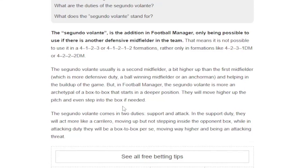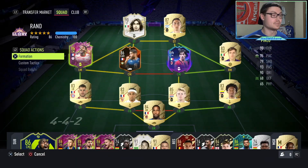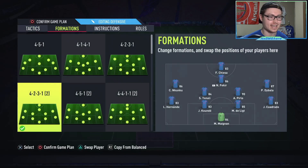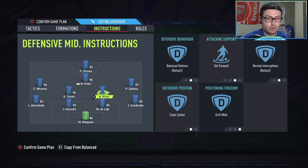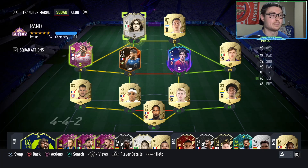Kind of like a box-to-box that starts in a deeper role — they'll move up higher in the pitch, even step into the box if needed. To dumb it down: they're a box-to-box midfielder starting in a deeper role, like a defensive mid in a 4-2-3-1 wide. I was actually pretty excited about this because I've been playing the 4-2-3-1 wide with one of the defensive mids on 'get forward,' which is literally the segundo volante role in FIFA.